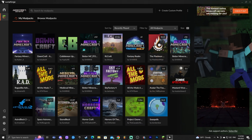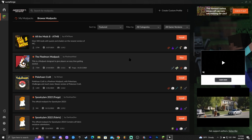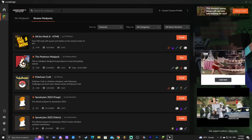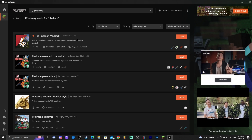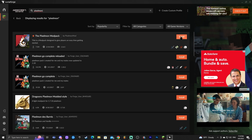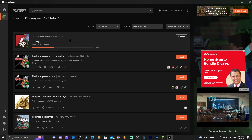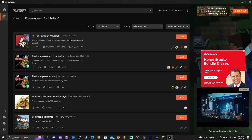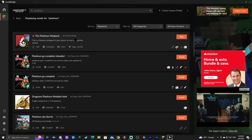You might see an empty screen since it's your first time opening CurseForge. Click 'Browse Modpacks' to find Pixelmon — most of the time it will appear as the first modpack listed. If not, use the search bar and type 'Pixelmon.' Make sure it's the correct one — as of now it has 7.5 million downloads. Click 'Install' on the top right to begin the download.